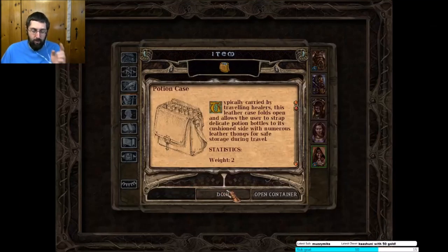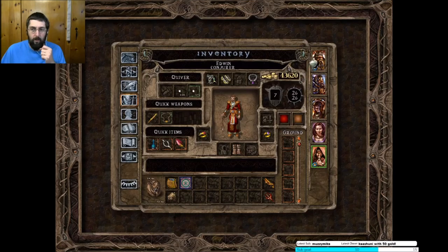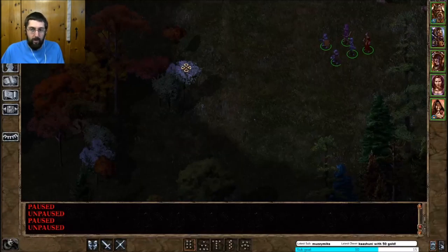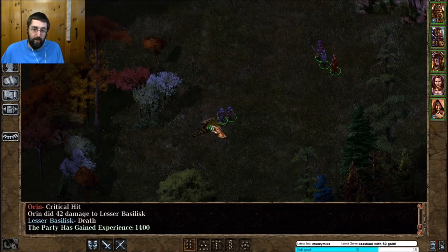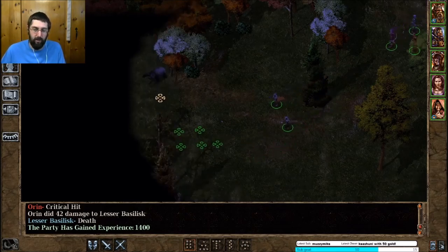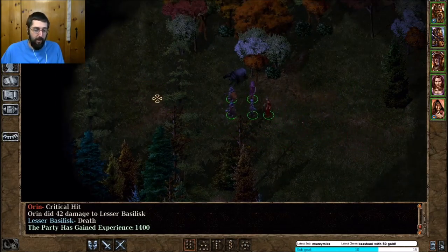We actually got a potion — what was it? A perception? We did get a potion for this: mirrored eyes, ten rounds. Okay, so we're going to quick save and try to fight him. My guess is I have to drink this potion. I'm guessing he can turn us to stone — if he misses he won't, but... Isn't that right? In mythology a basilisk is the thing that turns you to stone, right? Oh yes — look, there's a bear turned to stone right there. Which means we should save after everyone we kill because I've only got one potion.